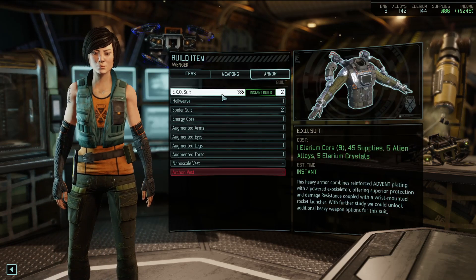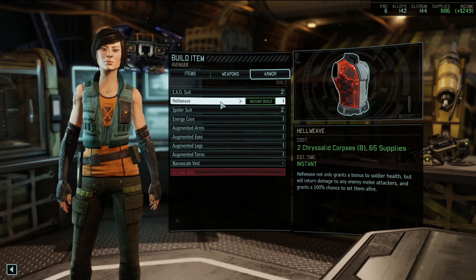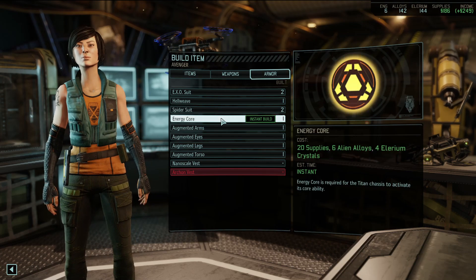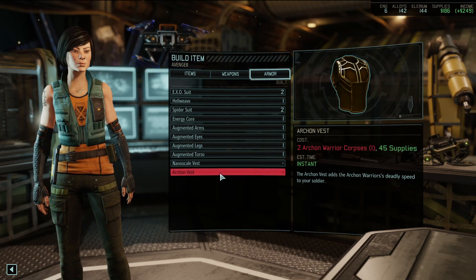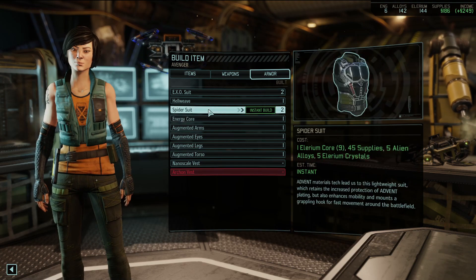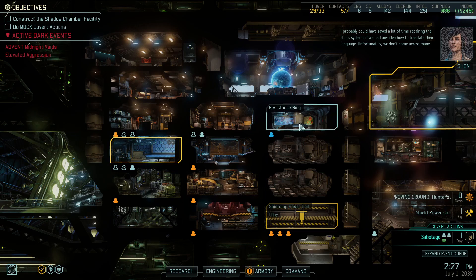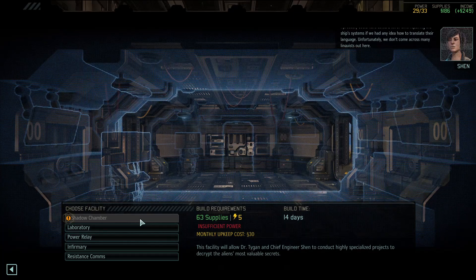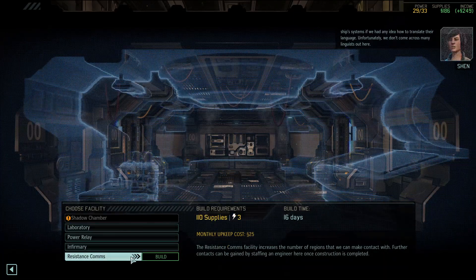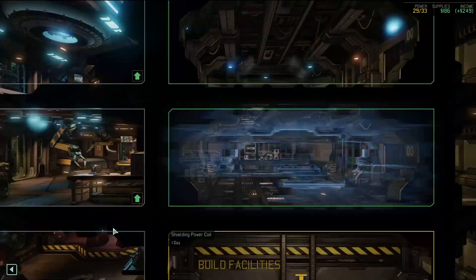Shan could probably use another Hell Weave - that's a good piece of armor with the return attack on soldiers. I think we only need one energy core. I want to get the archon vest to see what it does someday. Unfortunately we don't come across many linguists out here. We do need to build the infirmary at some point as well.